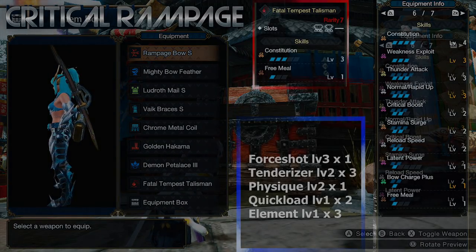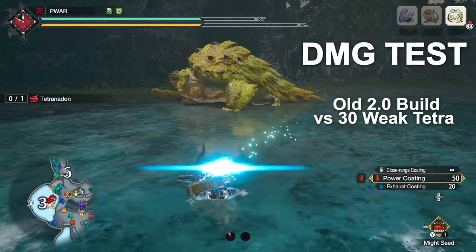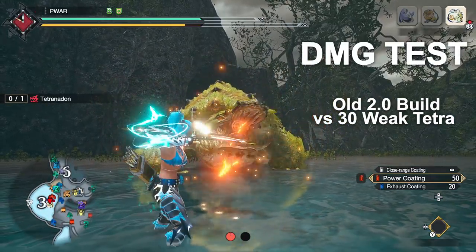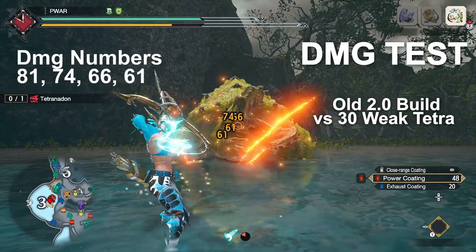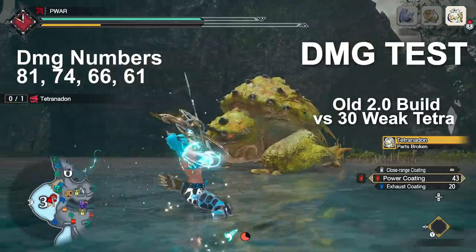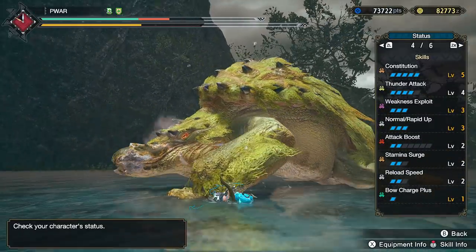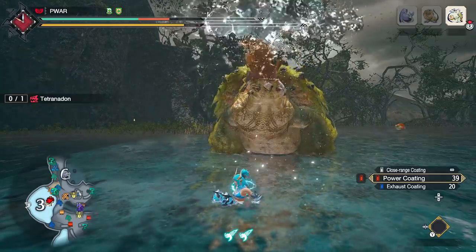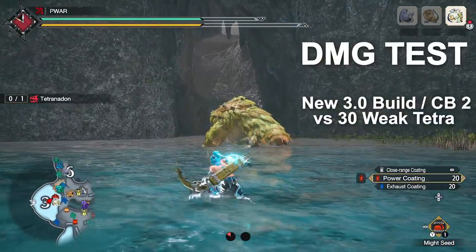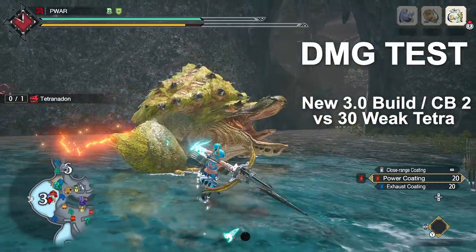I will recommend a budget build shortly. For ice, thunder, water, and fire rapid, you want this setup or the 2.0 setup. Dragon we'll talk about in a bit. First, a comparison between this and the old one against event Tetranodon, which is 30 weak to thunder to the face. 30 is the highest elemental weak zone and only a few monsters have it, so the Crit Boost will gain a bigger lead versus monsters of 25 or lower. It is physically 60 weak hit zone, so that's above average too. The test was with only White Seed and Herculean Draw with Booster and Marksman food.